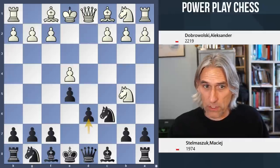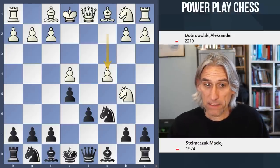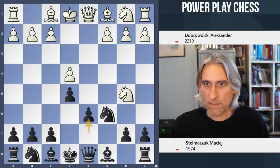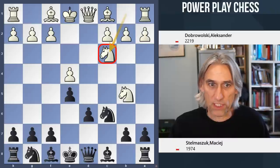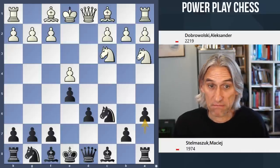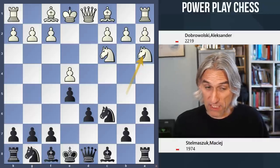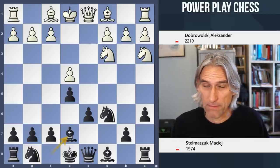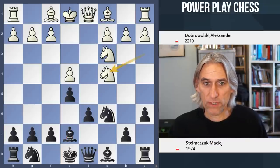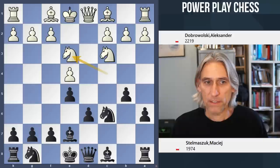In the last video white played c4, the Marozzi, and my feeling is that black can generate good play because the d4 square is available to that knight. But this time white plays just knight c3, which is the alternative main line. I think c4 and knight c3 are played in approximately the same number of games. The old move is b5; bishop b6 is also possible, but bishop b7 is the move I recommend in my course. The knight redeploys from a3 back into the middle, b5 pushes the knight back, and knight f6.